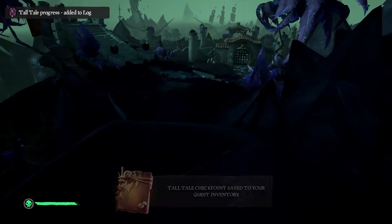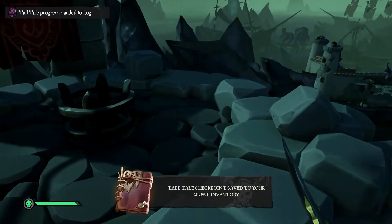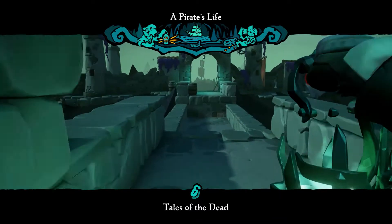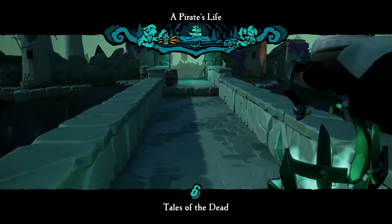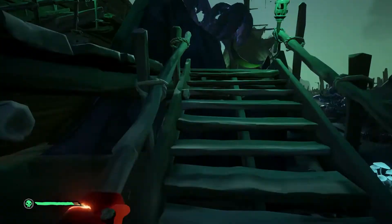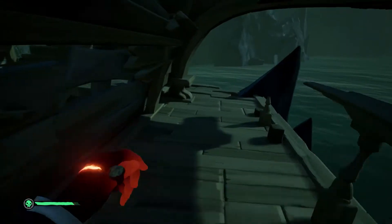Off to your right is a stone ledge which will lead you down towards the town. Take out your lantern and light the brazier up the stairs to the left. The gate will open for you to enter and you will need to follow the path down into the centre of the town. Follow the voice of the cursed captain which you will hear from a hanging cage above you. You will be prompted to try and get the captain out of the cage.